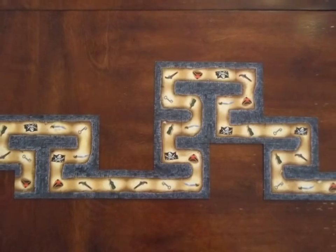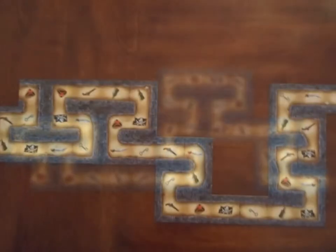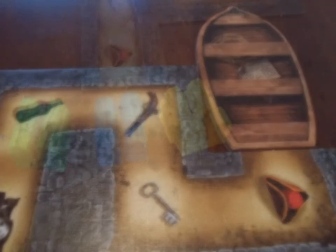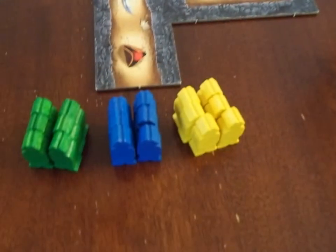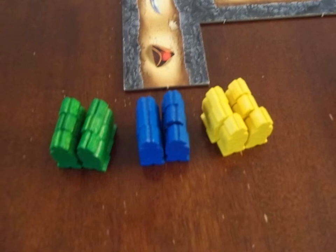To set up the game, first construct the board however you see fit — like this, or like this, or like this, but not like this. Place the escape boat at one end of the board; this will be the end. Each player receives the pirates of their color and places them at the opposite end of the board, then the boat, and this will be the start.